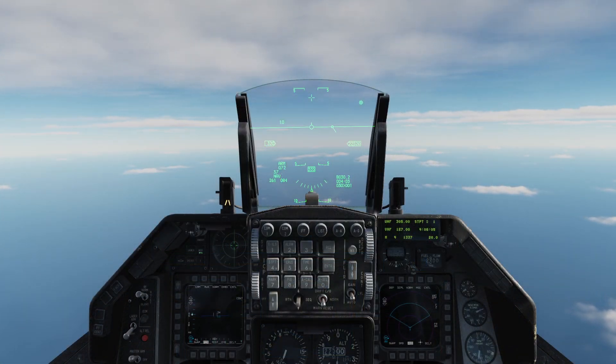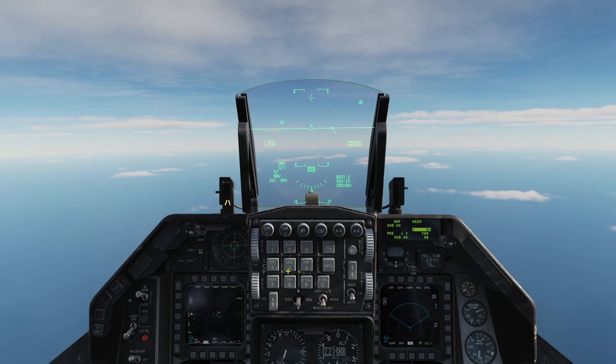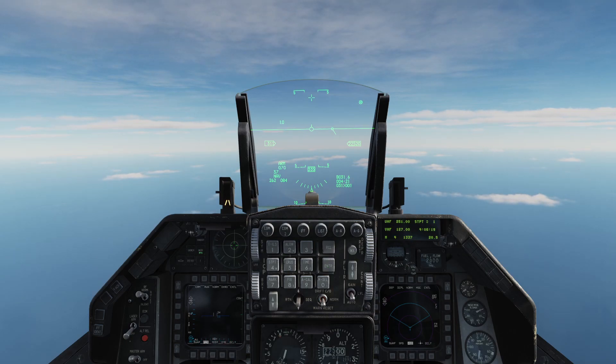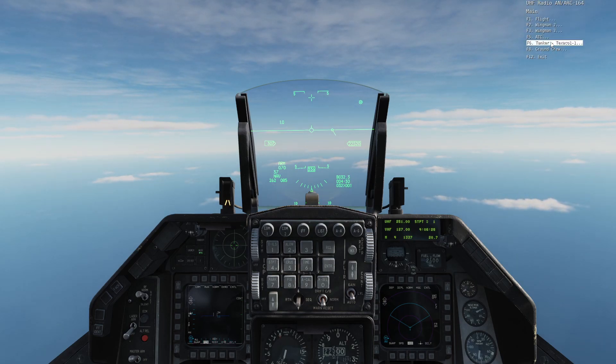To make contact with our tanker, we need to set up our comms by pressing COM1 on the ICP. Then we select the exact frequency for our tanker. Then we open our UHF menu by pressing right hold on T-ILS. Then we select our tanker and we press intent to refuel.